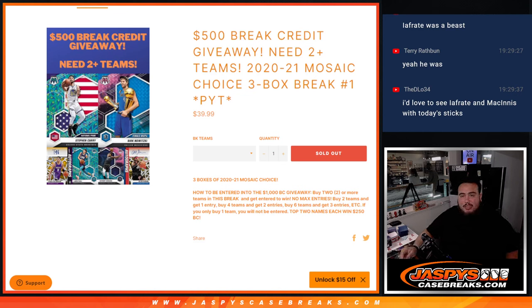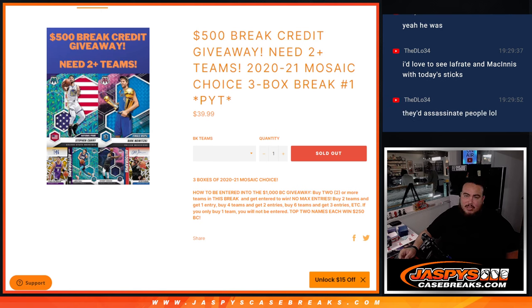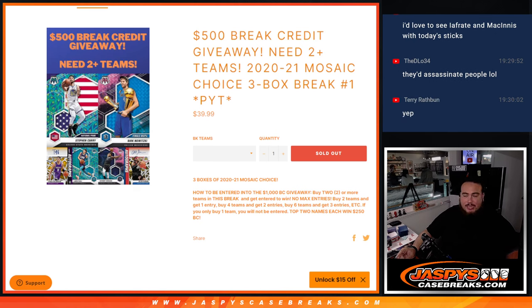What's up everybody, Jason here from JaspersCaseBreaks.com. We're doing a 2021 Mosaic Choice 3 box break, pick at number 1. We're giving away $500 in break credit. The catch is, you have to buy 2 teams to get an entry. If you buy 4 teams, you get 2 entries. 6 teams, you get 3 entries. If you only buy 1 team, you're not going to be entered, but good luck to you.